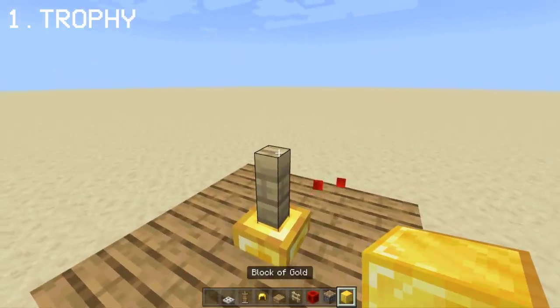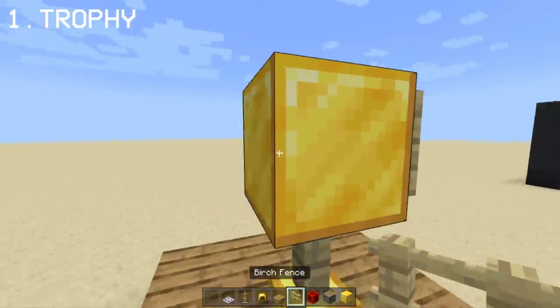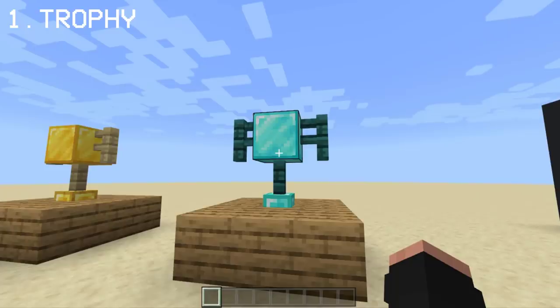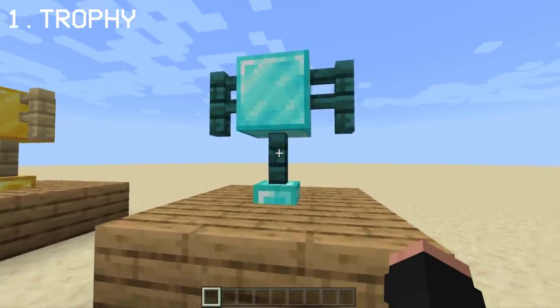Place the gold block on top with a birch fence on the sides. Now we have a trophy in bedrock. And yes, you can change the appearance of the trophy by using a diamond block and a warp fence.